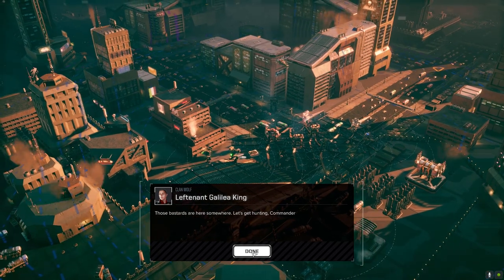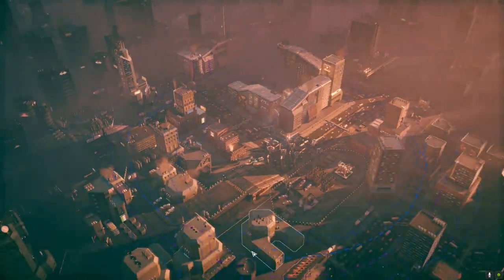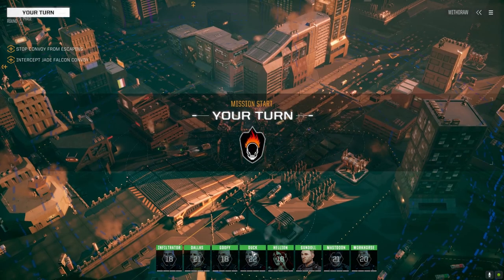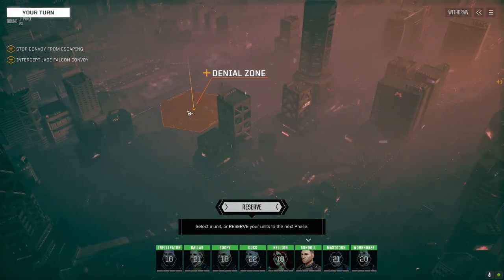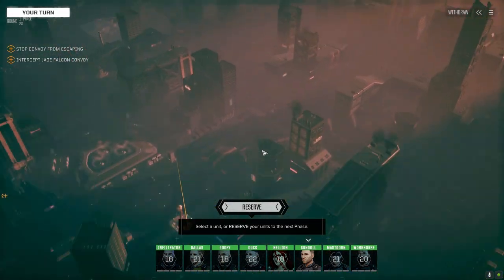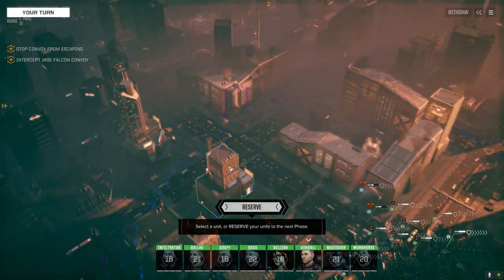We're down and we've got support units. Why we would need support units for this I have no idea. Where are they? That's where they're going - they're probably coming along this way, most likely going to turn, so we've got to go straight up the center here.